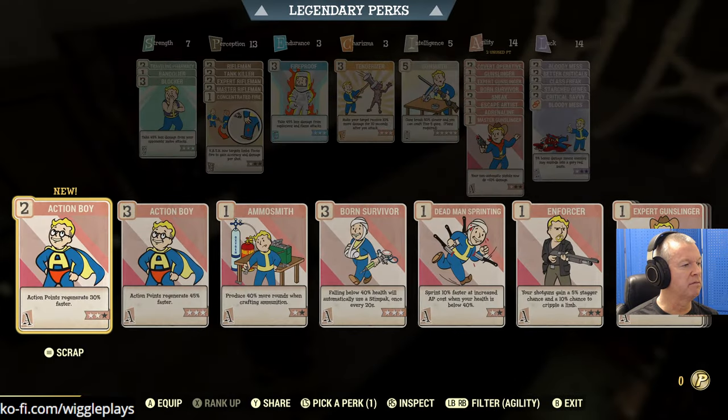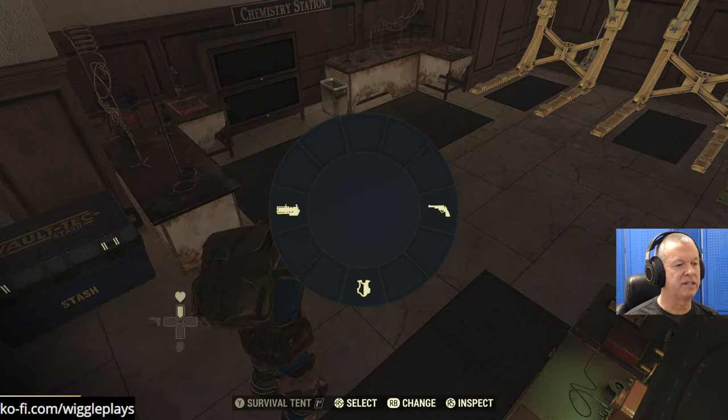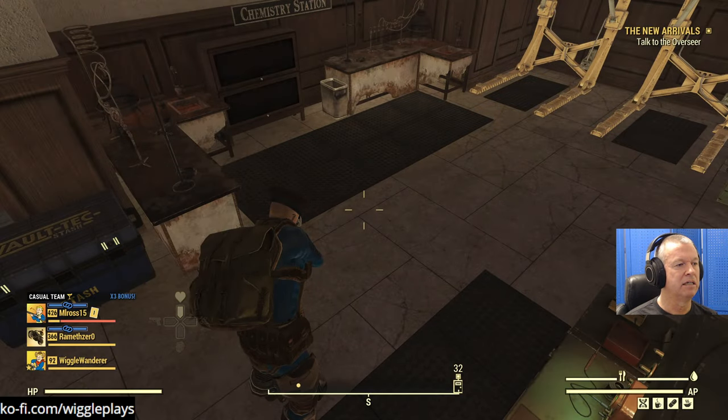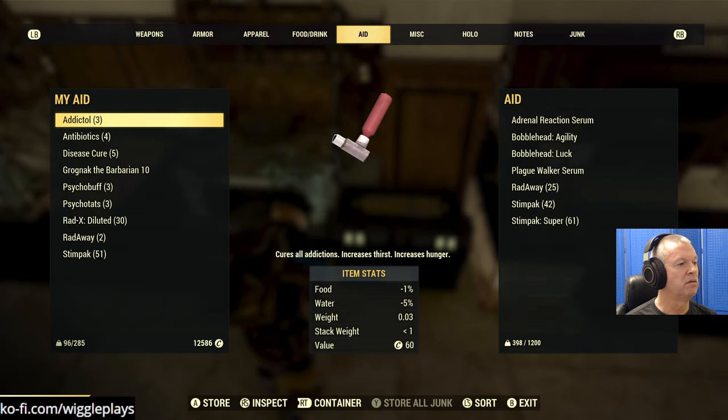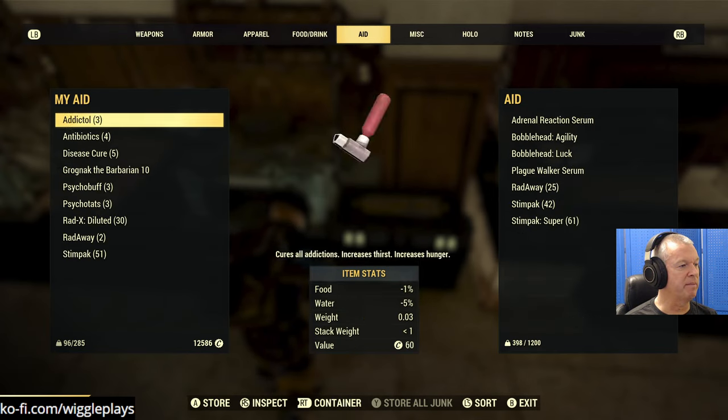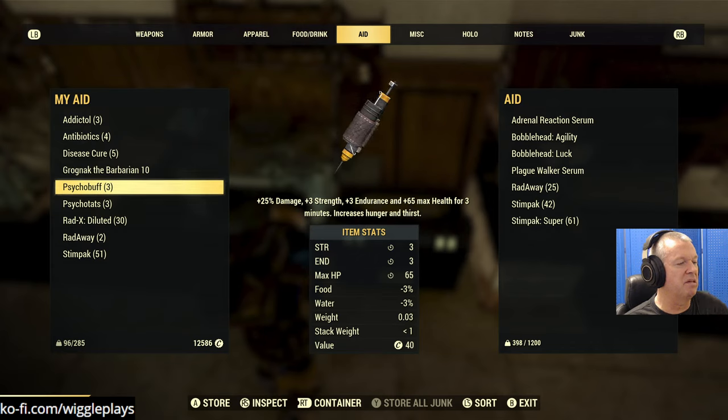We'll do two ranks of Master Gunslinger - it's only going to be a little bit of extra damage, but that's okay. Our damage on our pistol is up to a whopping 90. Do I have drugs? Not really. I don't really have anything I can get addicted to either - I mean I have Psycho. I could probably get a Psycho addiction - what is the Psycho addiction? Maybe I'll do that because that's like an extra 10 damage.